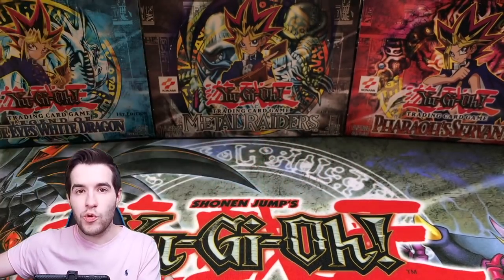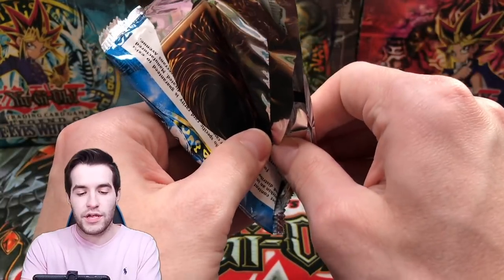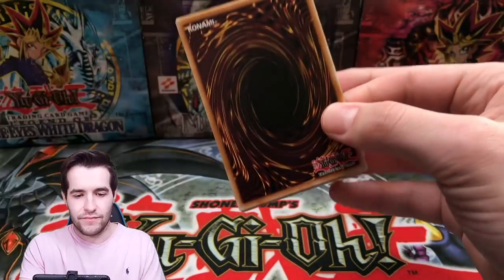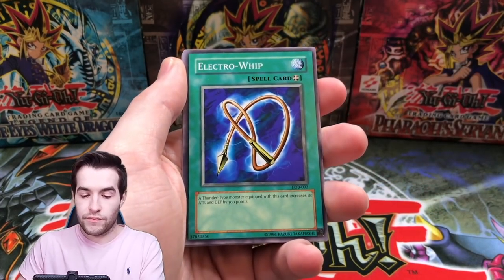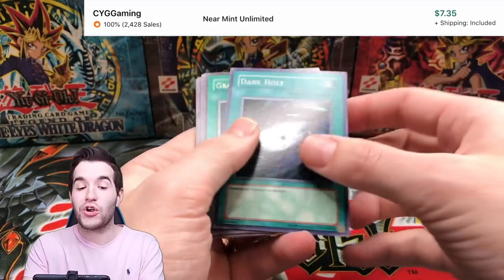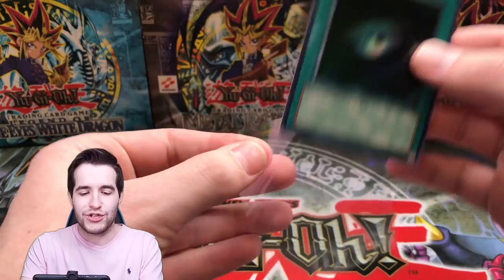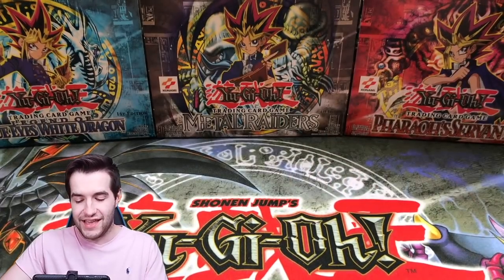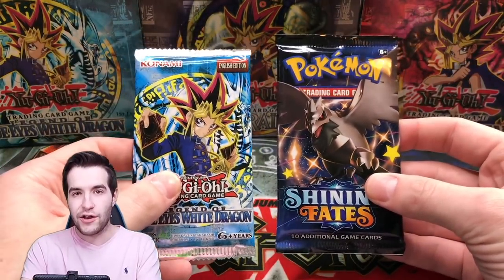Yu-Gi-Oh is going to need a Blue-Eyes to win this, I think — maybe a Red-Eyes or Dark Magician. It's up to you guys who wins really. All right, we got King Fog, Electro Whip, Frenzied Panda, Dark Hole — we got a foil! Another foil — that is four for the Yu-Gi-Oh side. Good job Yu-Gi-Oh, everybody give Yu-Gi-Oh a pat on the back. Dark Hole — we will take that, that is nice.